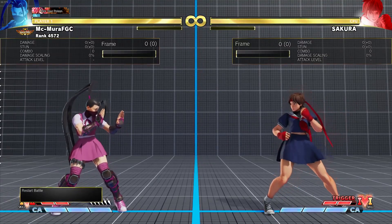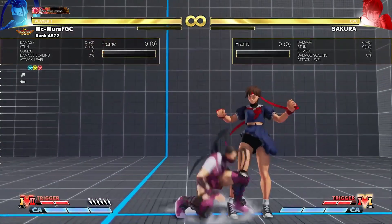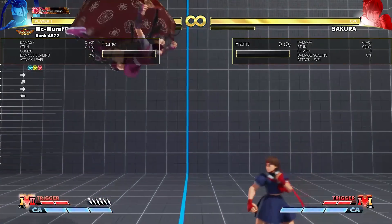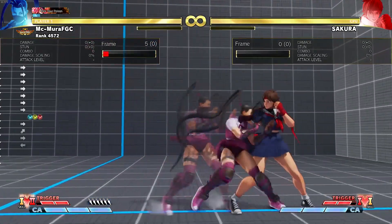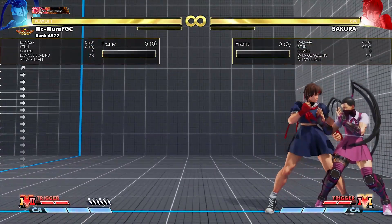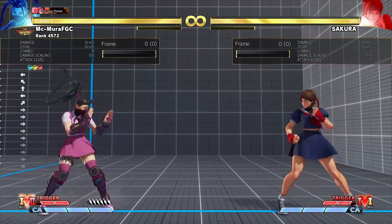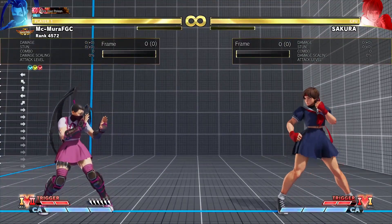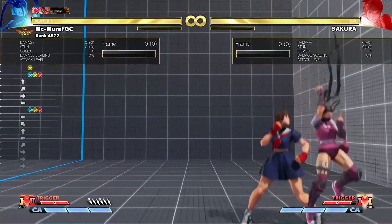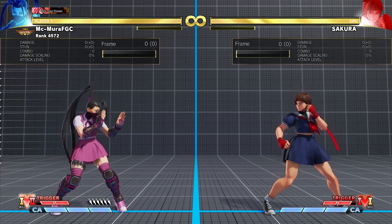The second change is a universal one — it applies to her float or glide. Now if Ibuki gets anti-aired, she will be put in a juggle state. This is important for Ibuki because you could use the float to escape the corner, but now if you get anti-aired by a medium or a heavy, you will be in a juggle state and it could be problematic. So that is an unfortunate nerf.